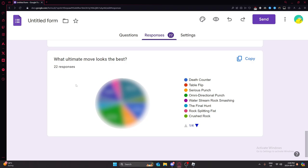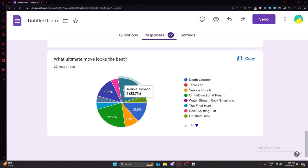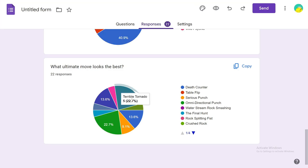Now, what ultimate move looks the best in the entire game? First place was actually tied between Terrible Tornado — the insane Tatsumaki move — and Omni-Directional Punch, which in my opinion is the best looking move. I gave first place to Terrible Tornado and second place to Omni-Directional Punch because I just randomly chose. They're both really good. Then we had another tie between Death Counter and Death Blow, and I put Death Blow above Death Counter because I like Death Blow more.